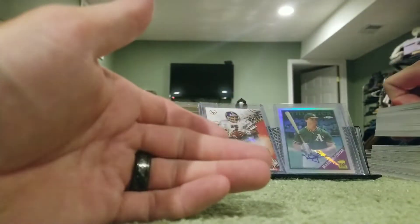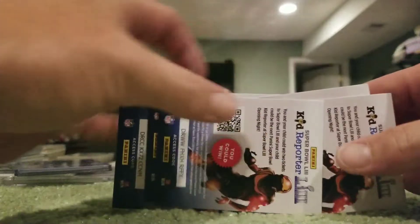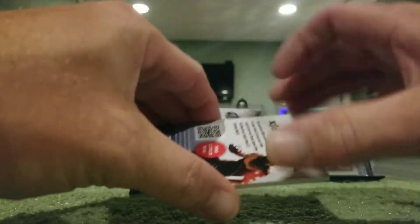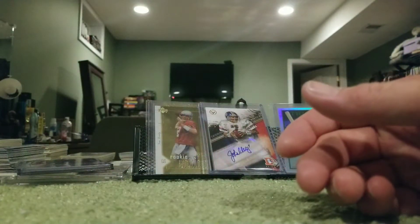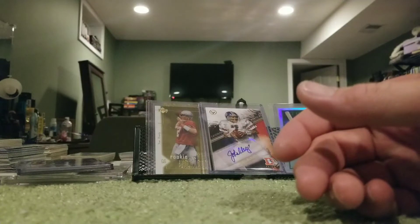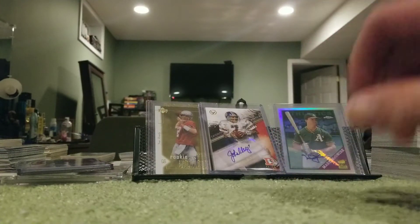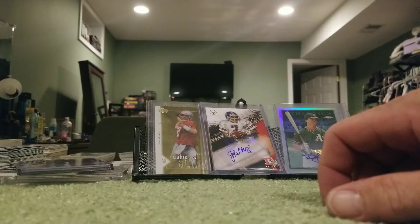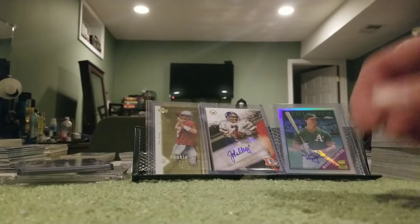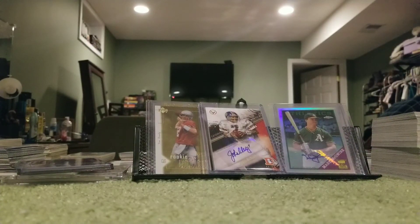Alright, so that's going to do it for this Absolute retail box. Hobby boxes are probably going to be quite expensive. I did see at Target there's also a small box — like the Prestige and the Panini — that comes with either an autograph or a memorabilia card in it, for about $39–$40. I got these off eBay just to see what was going on. Please hit that like button and subscribe. Thank you, bye bye.